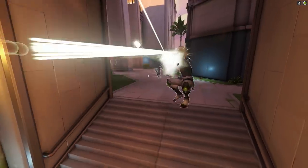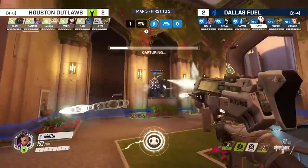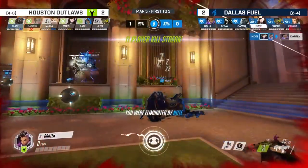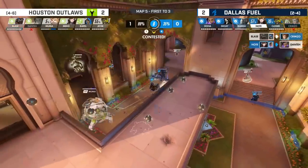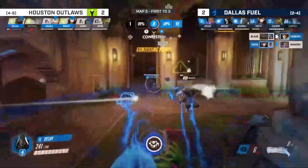As Houston's pushing onto the point to contest the objective, Doha sets up behind in stealth and patiently waits for Dante to unstealth. Buell are doing a great job hiding as well. Now you look at the chess game between the two Sombras — Buell dancing on the edge. Dante is hacked and down. Doha is all over that, though he does drop the EMP right after.